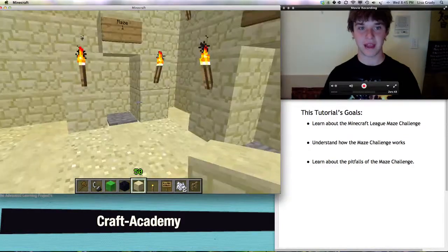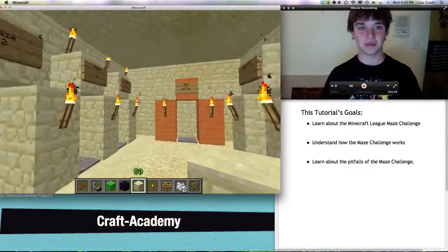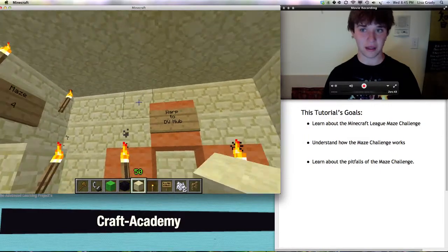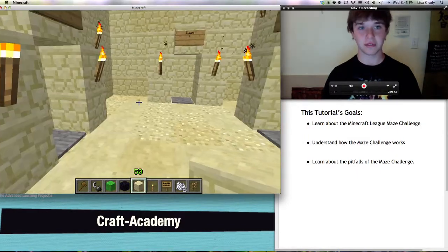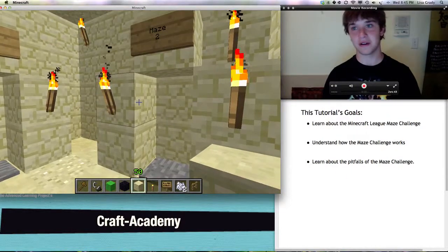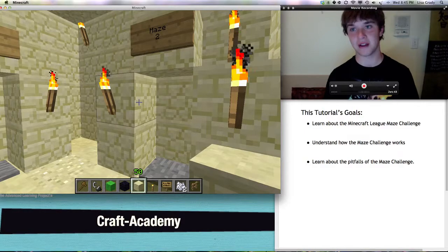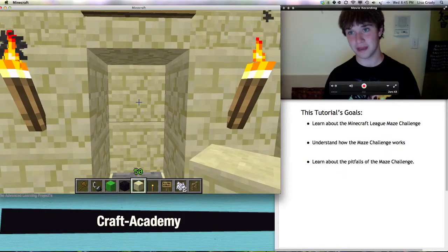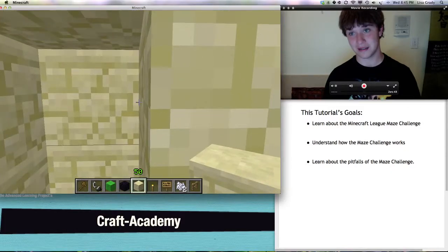This is the Maze Hub. It's where all of our teams and all of you guys will be going through to complete the various mazes. They're all the same — we just make sure that there are enough mazes for enough people to play at the same time. We don't want you guys to have to wait 15 minutes just to go through once.